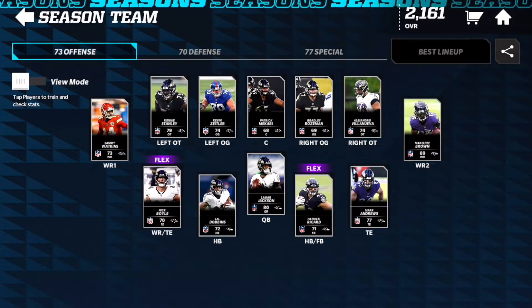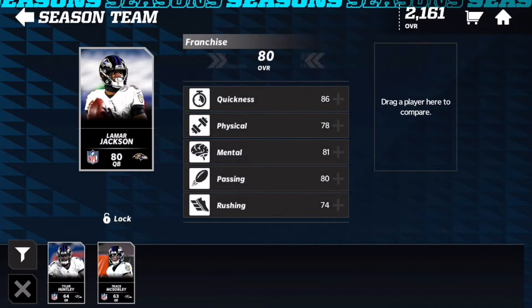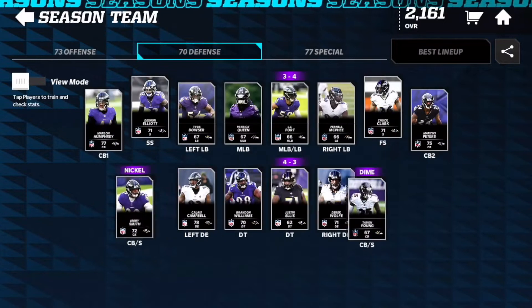At receiver we have Sammy Watkins and Hollywood Brown. At tight end we have Mark Andrews and Nick Boyle. Our O-line: Ronnie Stanley at left tackle, Villanueva at right tackle, Kevin Zeitler and Bradley Bozeman at guard, and Patrick McCari at center. JK Dobbins is starting at running back, Patrick Ricard at fullback, with Lamar Jackson as quarterback, backed up by Tyler Huntley and McCulley.